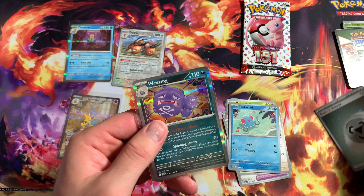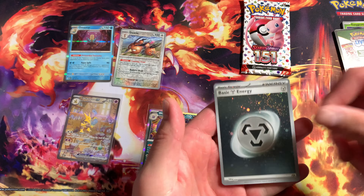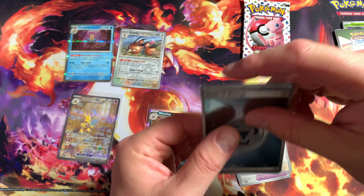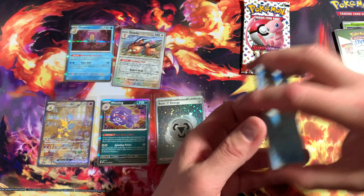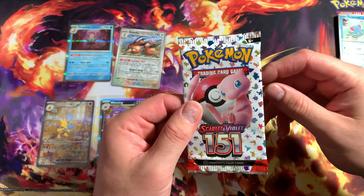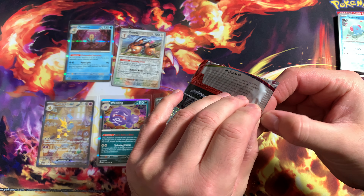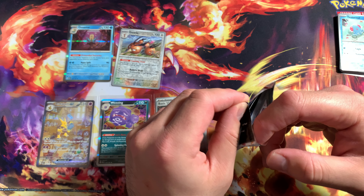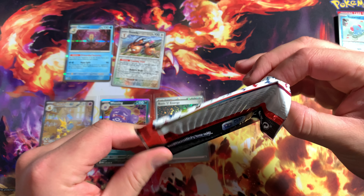Like I'm saying, they should have put the swirls inside the holographics to make it just like the vintage old school ones. This set is the modern day vintage set in my opinion, because it's 151 - all the original Pokemon that started it all, right here in these packs. That's just my opinion. I'm pretty sure everybody's got their own opinion on that too.